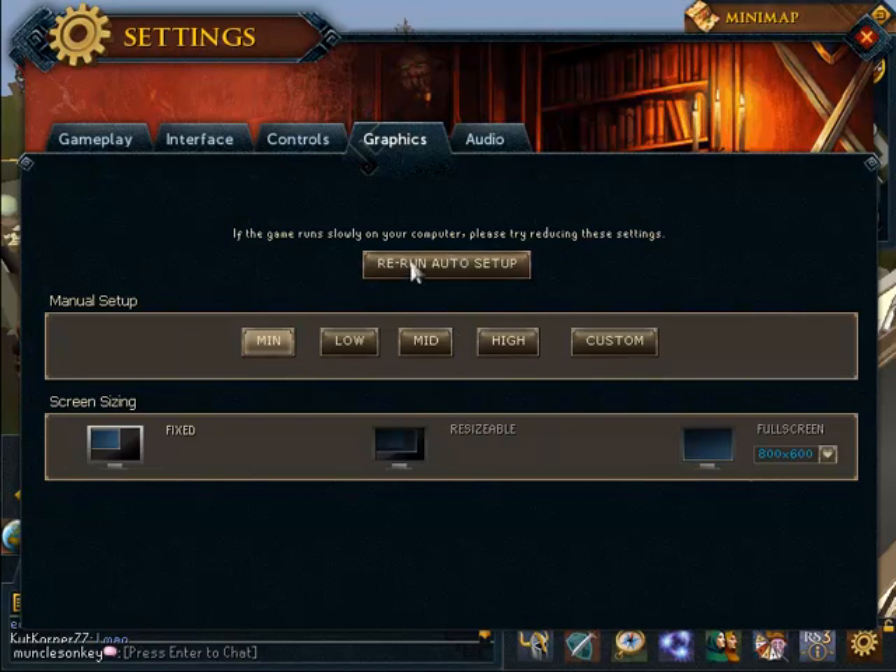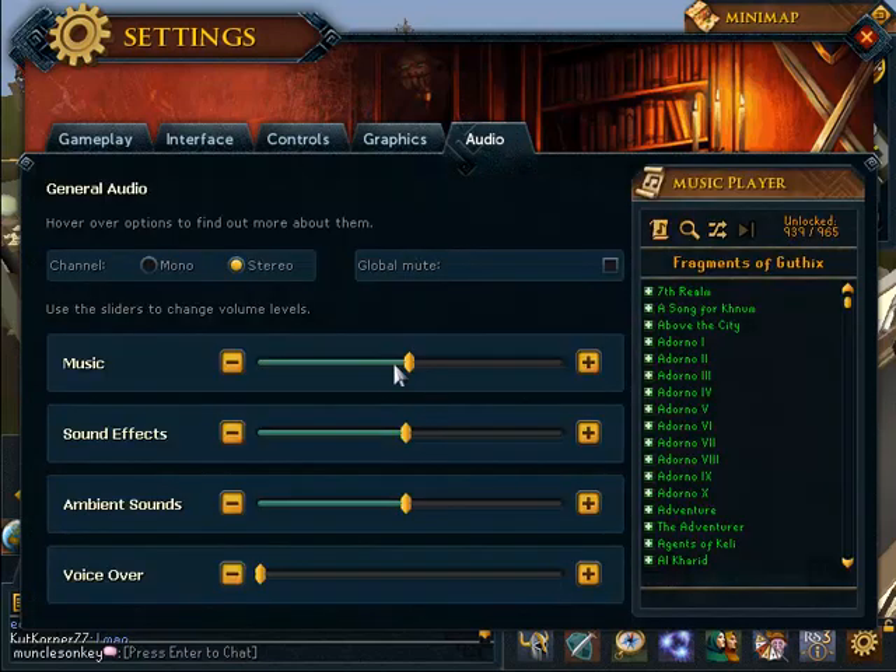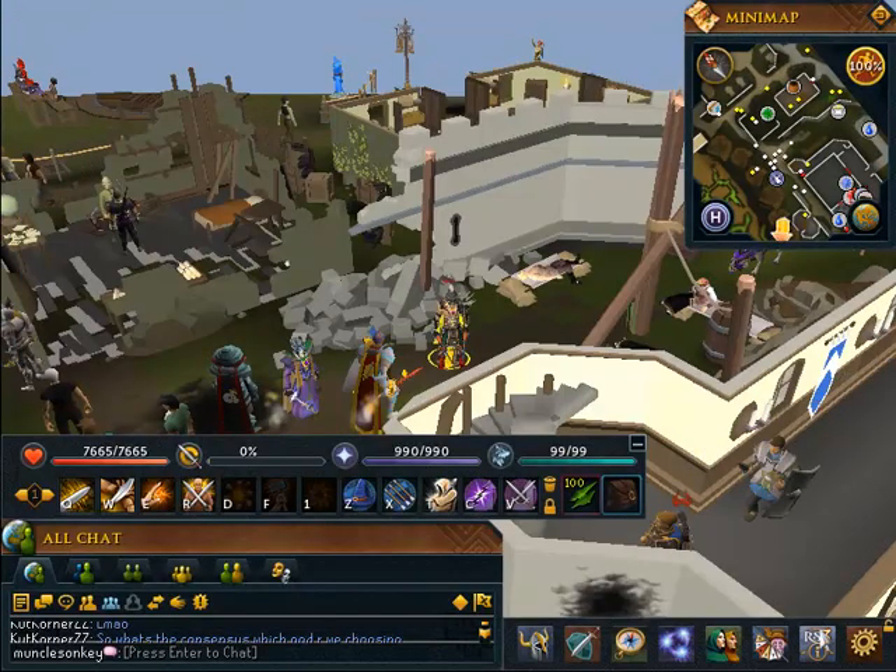Your graphics settings haven't changed very much — it still has the same basic settings as always. Your audio settings — I'm not sure if it's a glitch, but my audio has not been working at all. I have music, sound effects, and ambient sounds at about medium, and I turned up my speakers and computer volume to the absolute max and still couldn't hear a thing. Those are possibly glitched at the moment.